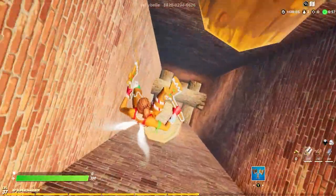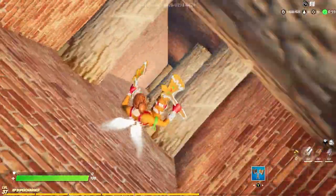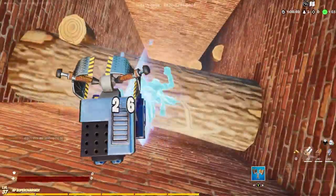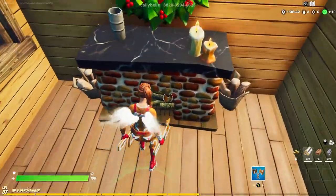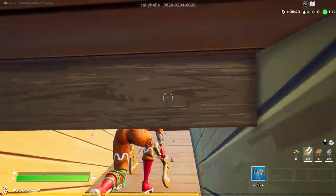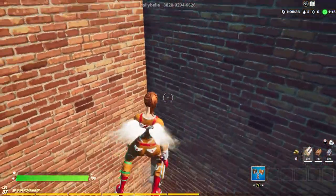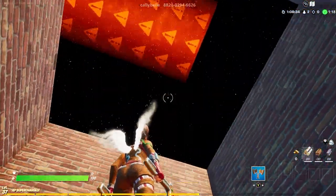You have to practice dropping down chimneys quickly though, because Santa has got to move fast. Okay, that was a little too quick. Let's try it again. We have a checkpoint here for a reason. And if you look up real quick, Callie — oh boy, that's why you got to move quickly. Go, go, go! Not quick enough.